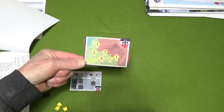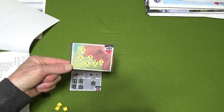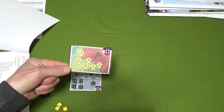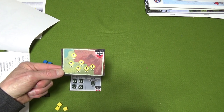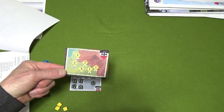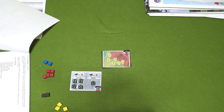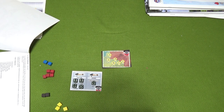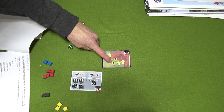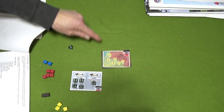The triangle at the top of the card is the point value, one to six, and I get two choices. I rolled a six and a three - six gets me three points, three gets me one point. I'm obviously going to take the six, so we're going for a mission worth three points.